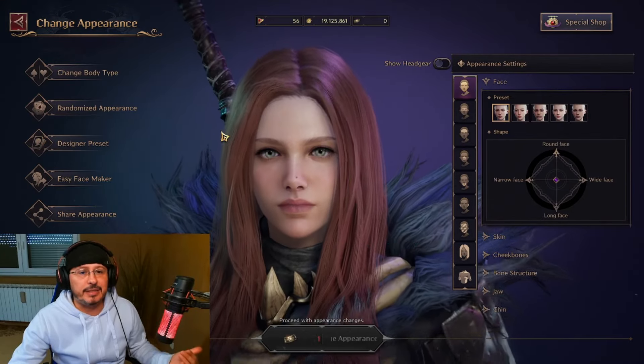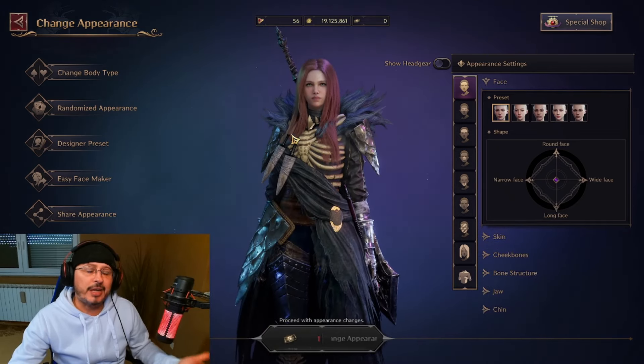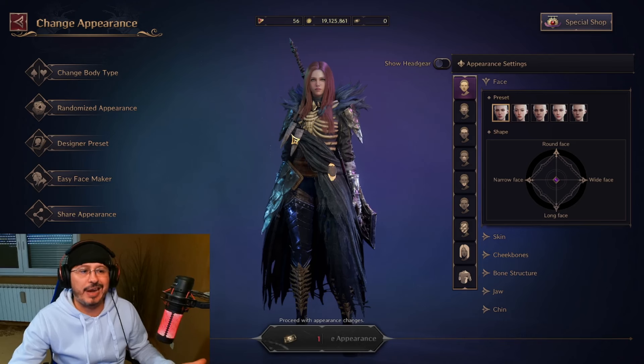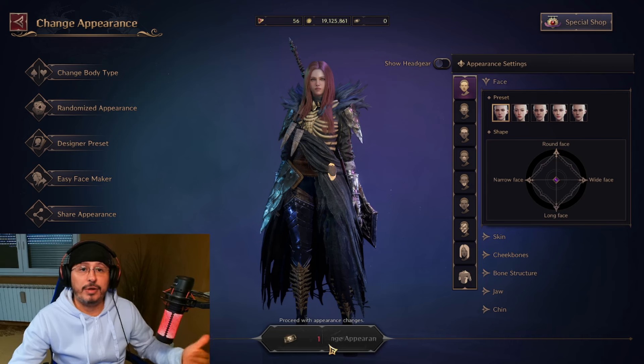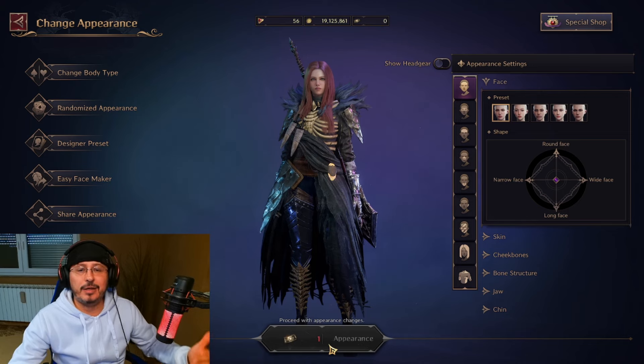Basically, what this means: after you have finished with character creation, you can change the appearance of your character from the start. To do that, you'll need to have this change appearance ticket. You can buy that ticket in the special shop for real money — that is, if you don't like how your character looks in the game after you've already created it.